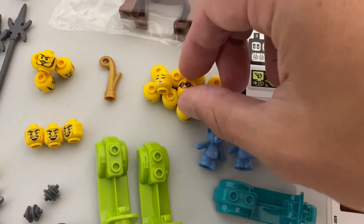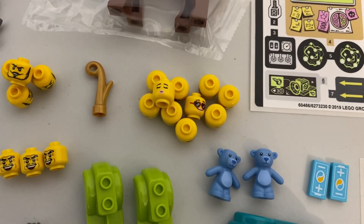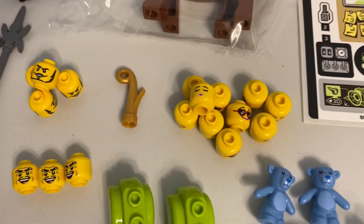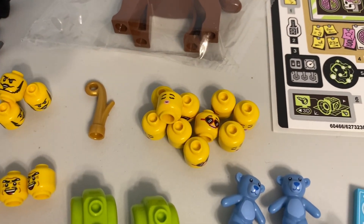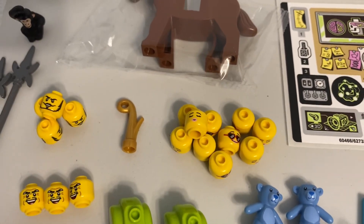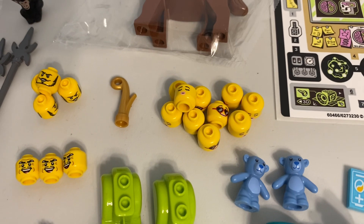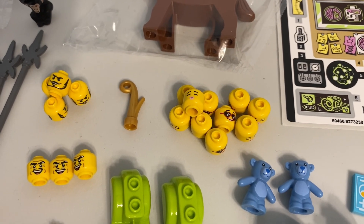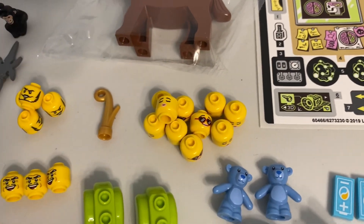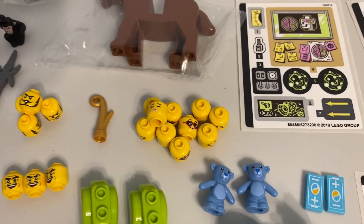These particular heads were the thing that prompted this whole order. I really wanted a bunch of those, and this seller had the most of them for the cheapest price, so I bought them out. Those are heads from a Build-A-Minifigure promotion from around 2022, maybe 2021 — around Valentine's Day — where it has the heart eyes on one side and the kissy face on the other.